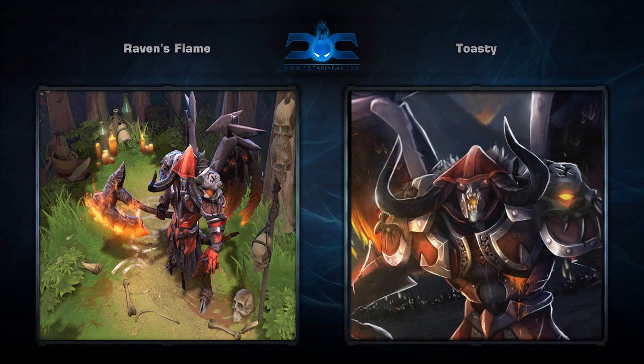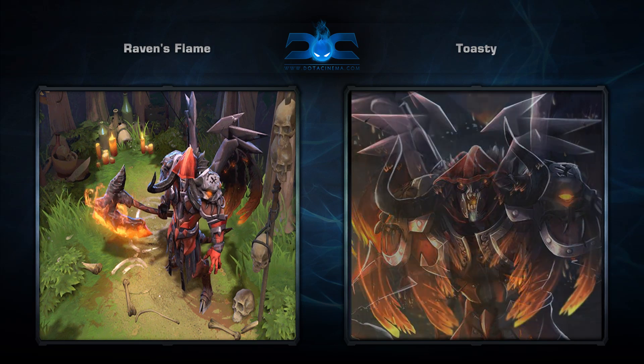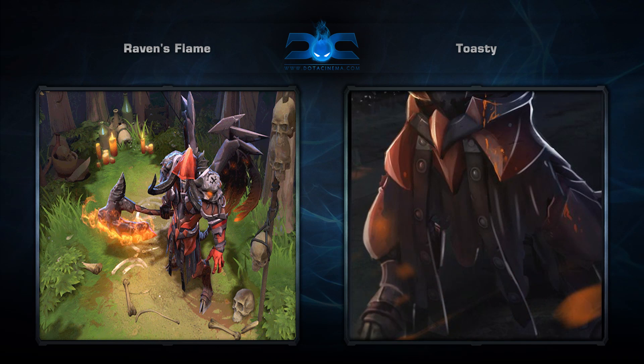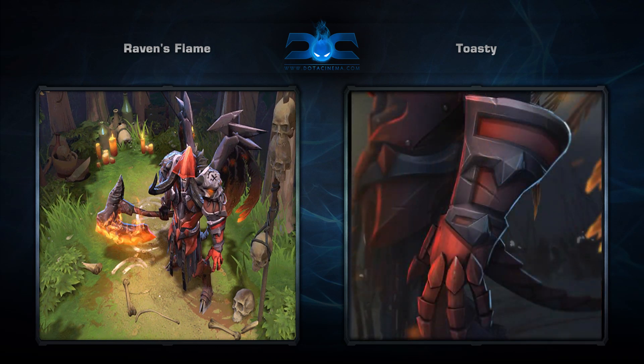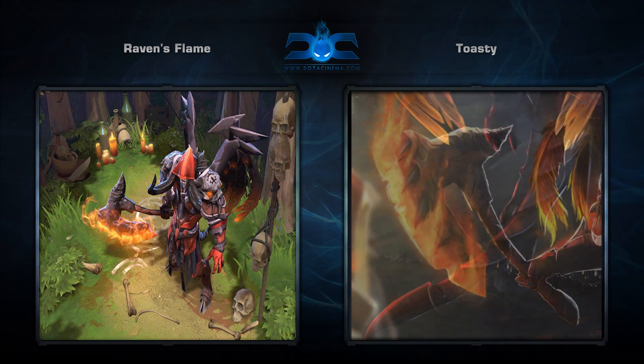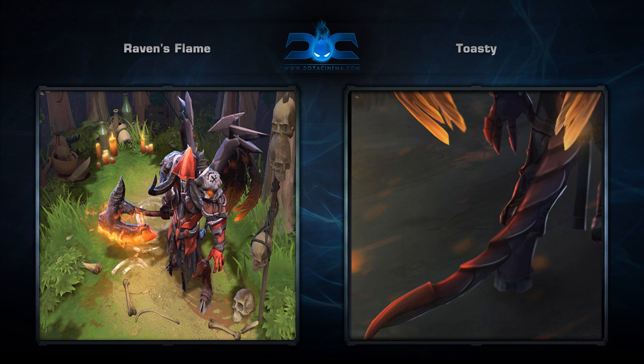Fourth is the Raven's Flame set for Doom, another set created by Toasty. It comes with 8 items and I know you're sick of Doom sets, but come on guys. This is pretty damn epic. Probably the coolest weapon to date for Doom, and the wings are just amazing. I think they even give the Terracotta Baphomet set a run for its money.